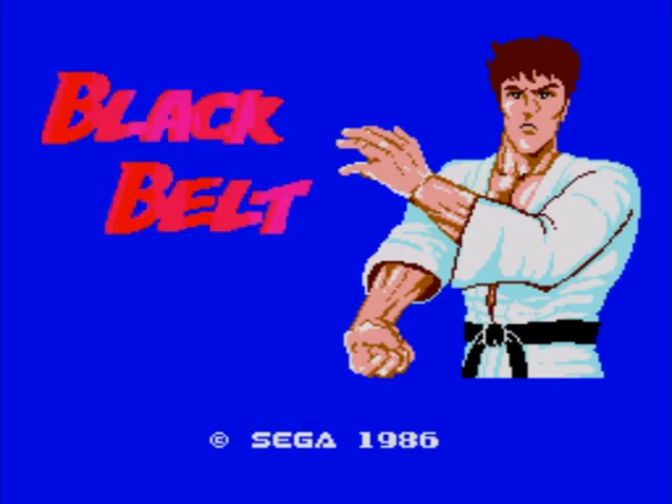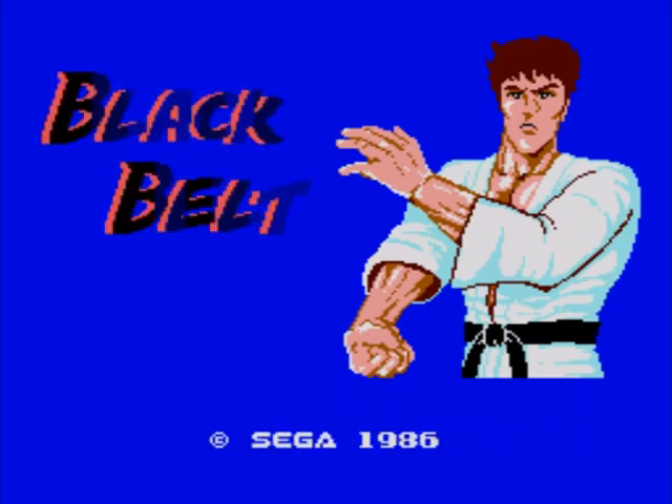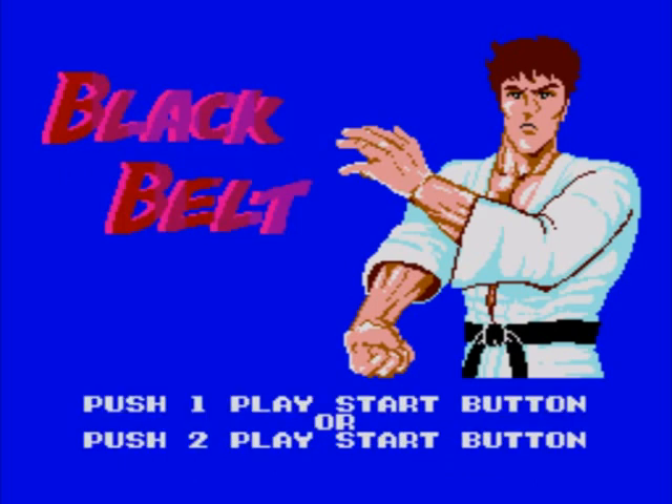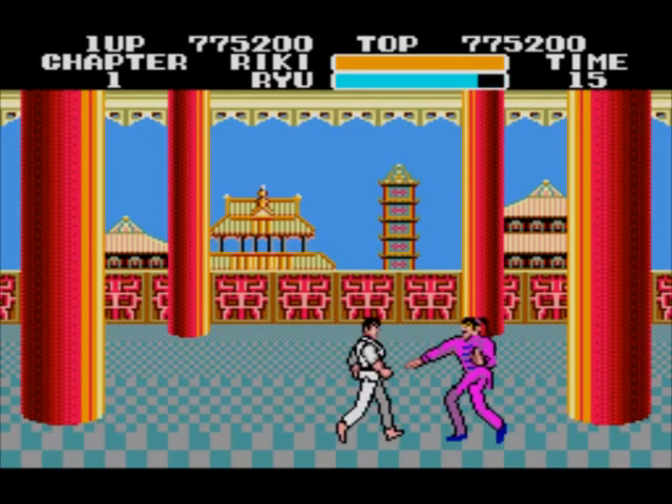That's the game-over screen you get if you don't put the level seven code in. That's the end of the game — level seven is just an extra really. You complete the game after level six, but I showed you the extra chapter just for completion. I don't really mind losing three lives on it but it is tough. I can't believe I actually managed to get really good at this game. Anyway, that's the end of Black Belt — thanks for watching and I'll probably do another video soon. This is the first one I've done in about three or four weeks.